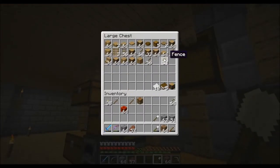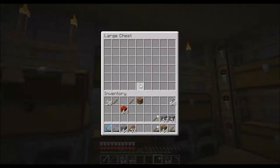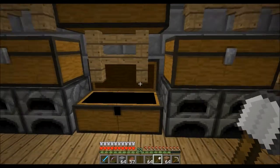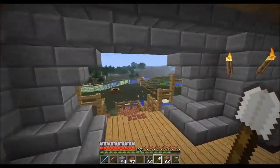Here we go. And what else do we need? Get some glass, which is in here. There we go. I think the buckets are all good to go. Let's go out.